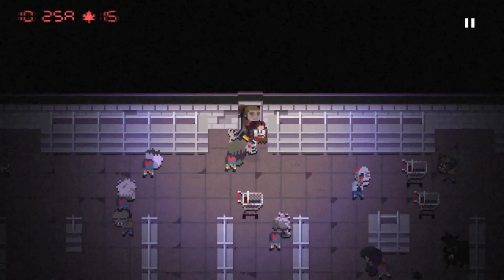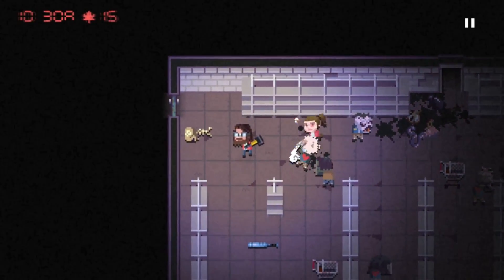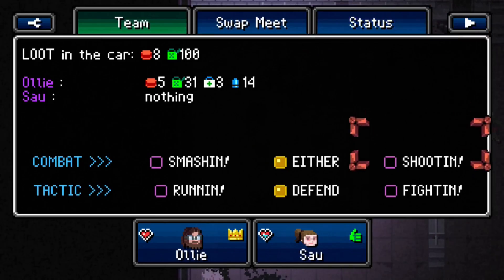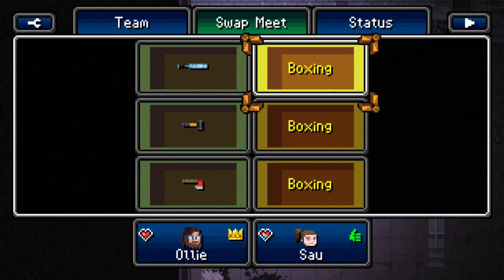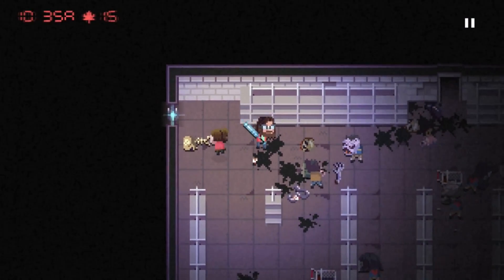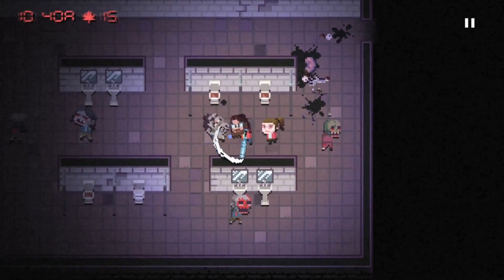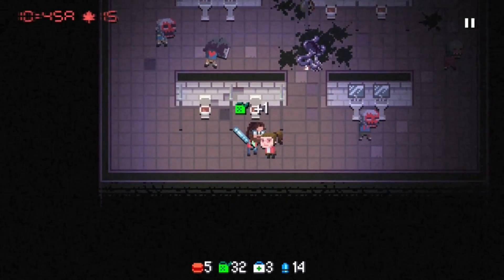Onto the next room — oh there's a zombie right there. What's this? A cricket bat or something — nice! I'm actually going to give her the mallet now, see what she does with it. There's got to be parts around here... oh, something in the toilet down here. Get some gas — nice.